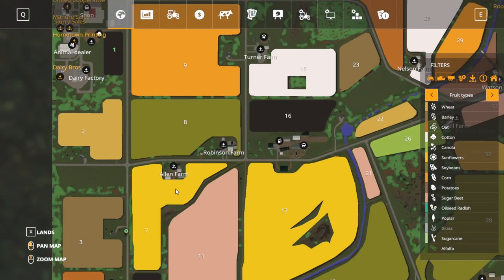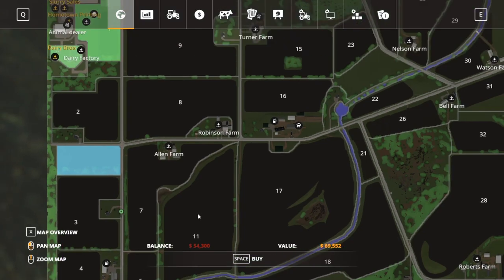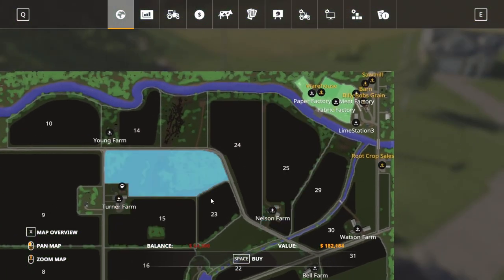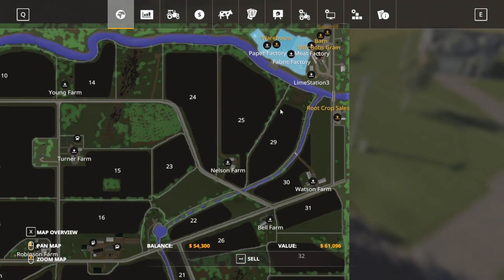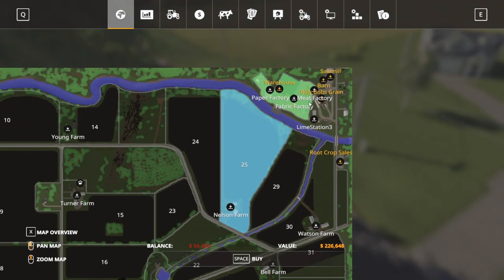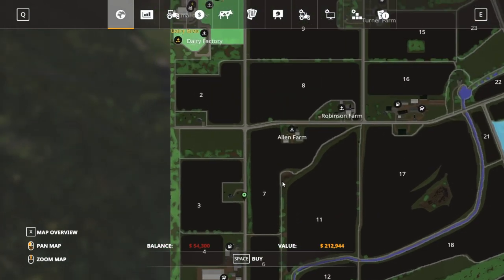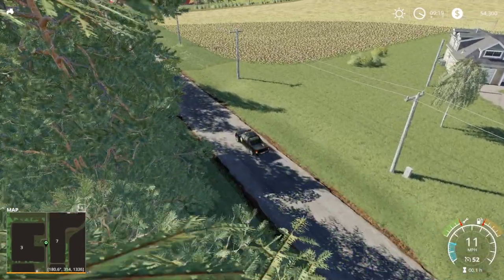I believe you can purchase a lot of the areas where the houses are. The fields are in general pretty reasonably priced. You do own this section up here, which you could sell for $61,000. I believe you need to own the land a production building is on to access that production, so don't sell it if you want to do production. Only sell it if you're not planning to do production.